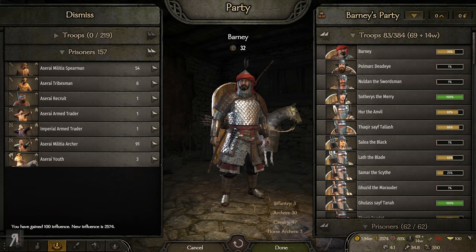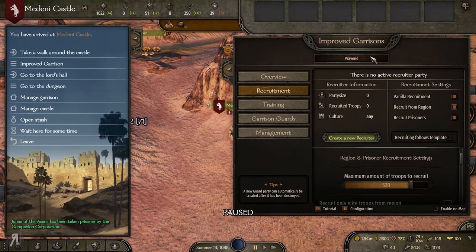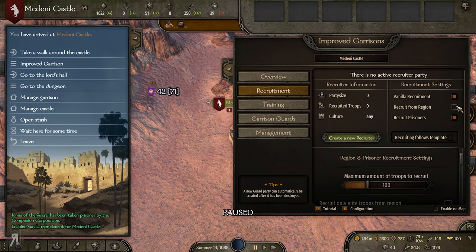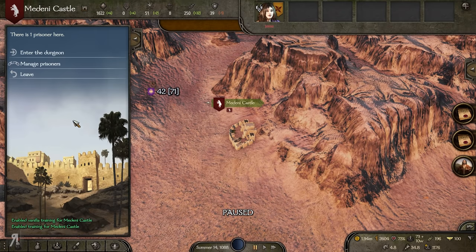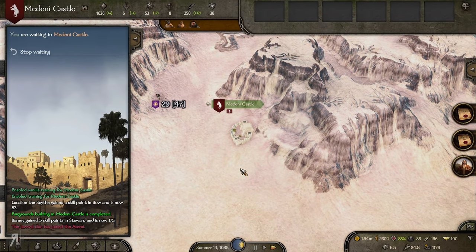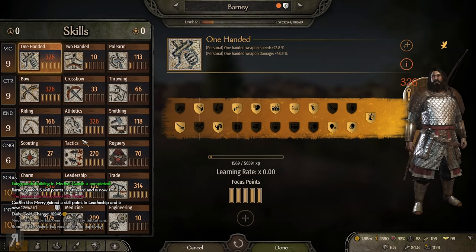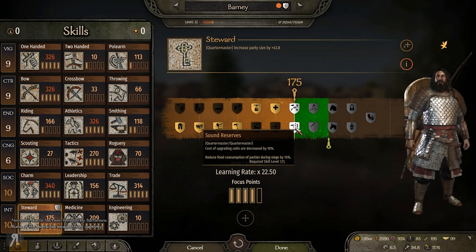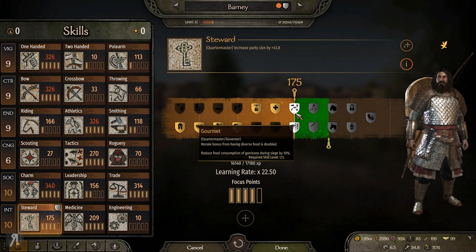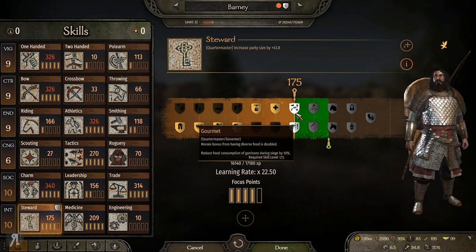I'm thinking maybe I should take these prisoners because our improved garrison can possibly recruit them over time. Going to show mercy, take the thief, and set up the improved garrison. Let's put this to about 250 and set those at tier three. We've also reached 175 in steward, so let's look at that perk point — morale bonus from diverse food is doubled, reduced food consumption during siege... I don't really care about those too much.